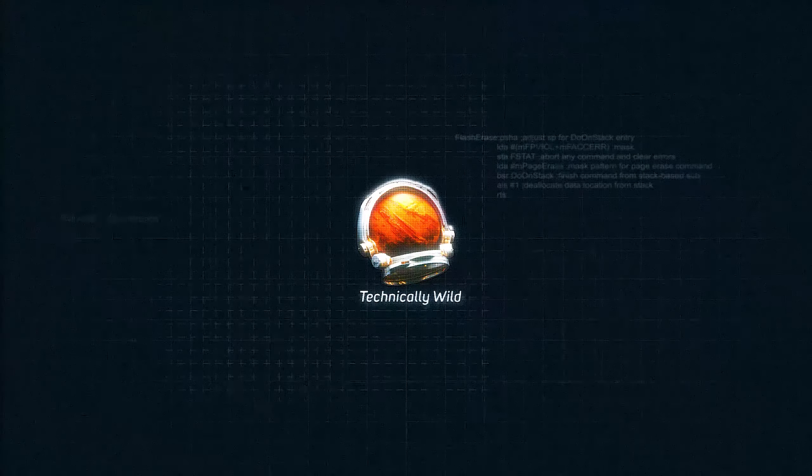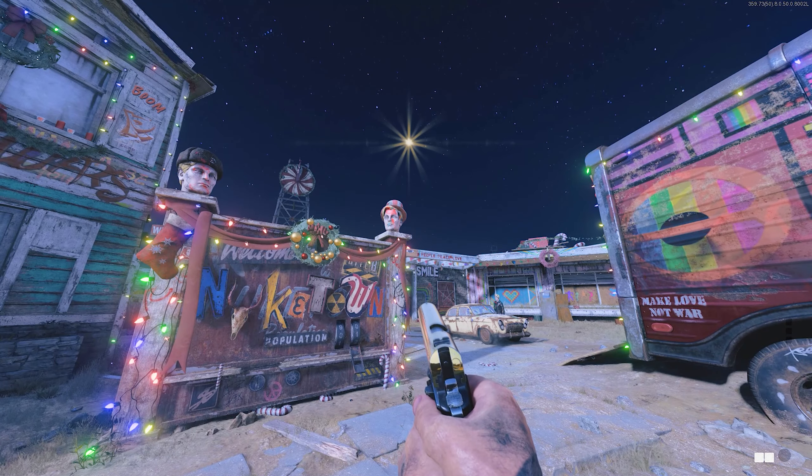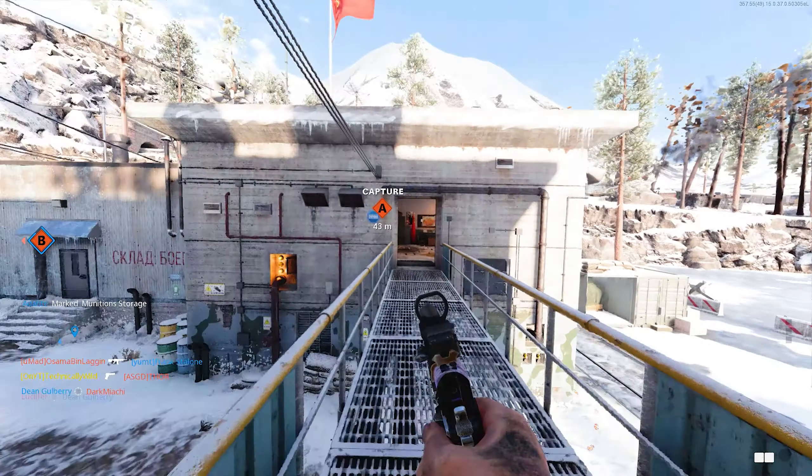We are back with once again another gold camel guide. Today we're covering the 1911 pistol, which is the middle tier pistol of the game. It struggles in some areas but shines in others, and other than that it just lays in the middle as an average pistol.